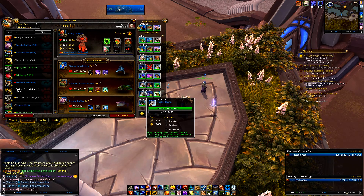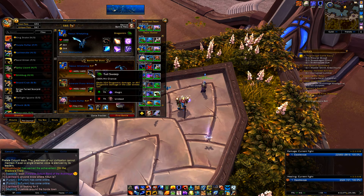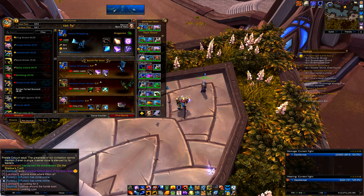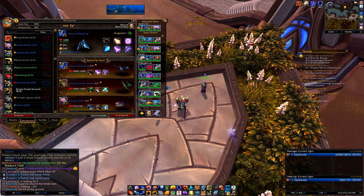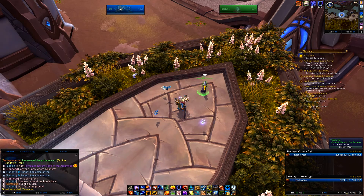This is a two-pet strat for Terraloon. I went with a Nexus Whelpling — it's a double power build with Tail Sweep (which I don't use), Mana Surge, and Arcanestorm. Then an Emerald Proto Whelp, also a double power build, with Emerald Bite, Ancient Blessing, and Emerald Dream.